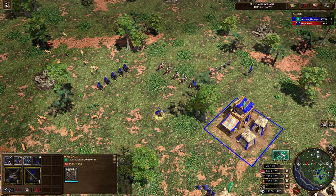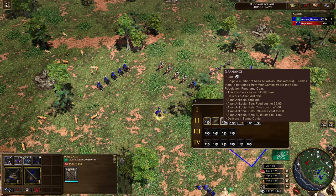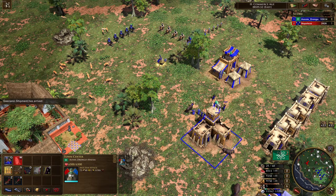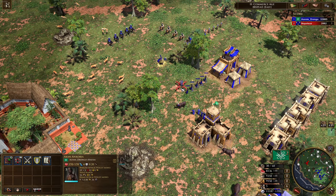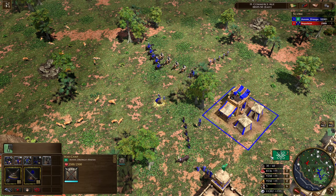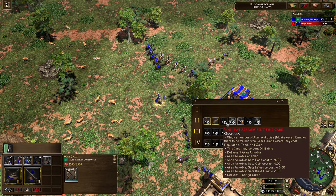In addition to those three units there's actually a fourth unit you can make in the second age out of the war camp, but you're going to have to send a card to do it. The card is called Gananchi — it ships a number of Akan Ankobia and enables them to be trained from war camps, where they cost population, food, and coin. So we'll send through that shipment and take a look at exactly what they are. These are a native unit but you can now train them. They're a musketeer-style unit. If you're a big fan of musketeers and want to add a little bit more flexibility, you can do this — though keep in mind it does cost influence, I think around 250 influence.